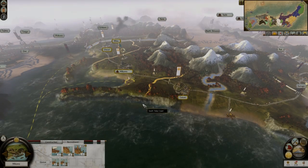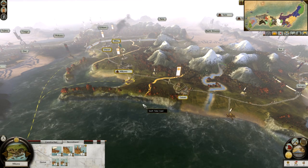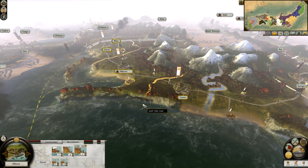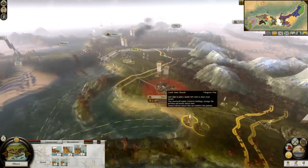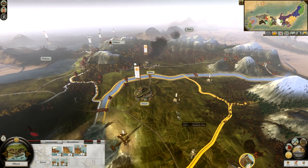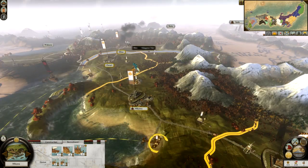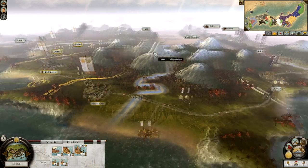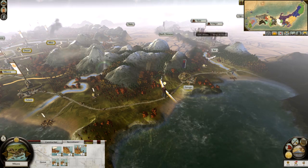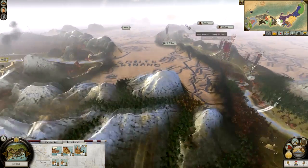Hello everybody, and welcome back to Let's Play Shogun 2 Total War — The Tokugawa Campaign. Last time we left off, we managed to eliminate the Seito, and in the process we got these two lands up here. We also managed to eliminate the Takeda with the help of the Uesugi, who have been rampaging through the lands here.